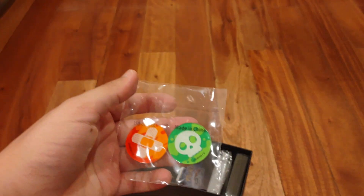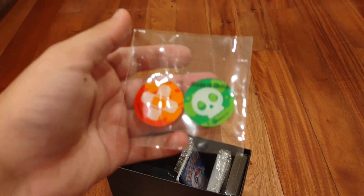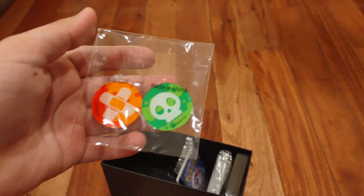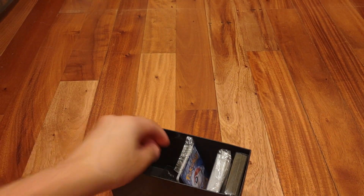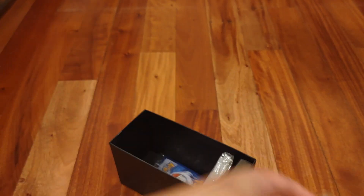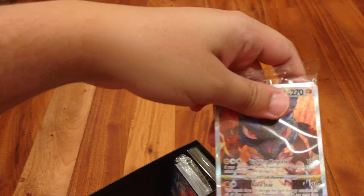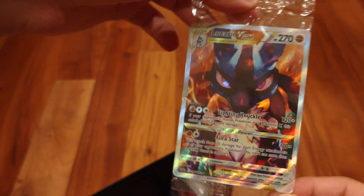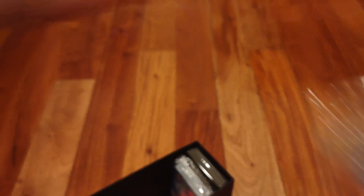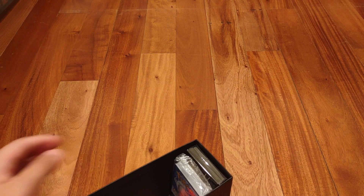We have condition markers — I always get confused between calling them damage counters or condition markers, but these are condition markers. We get the dice, which are really cool looking. And we have our promo — Lucario V-Star — which looks really cool. That's probably one of my favorite promos of any set.